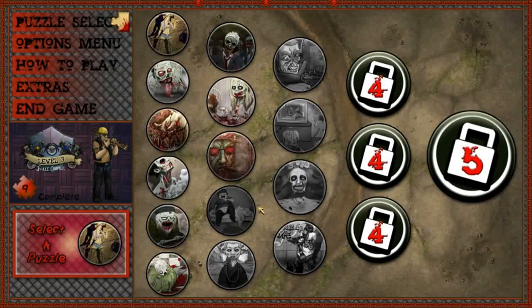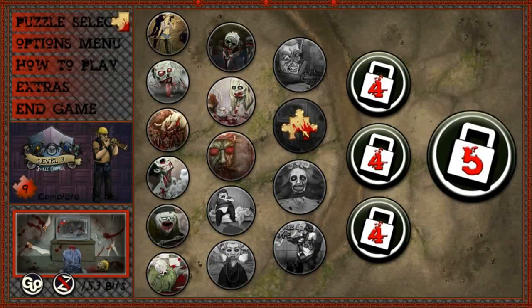What is up guys, Morten here from SteamFirst.com with a review for Pixel Puzzles Undead Z, a puzzle game with some pretty unique elements, developed by Decaying Logic and released June 6, 2014 on Steam for $7.